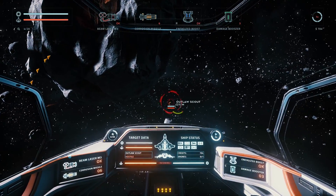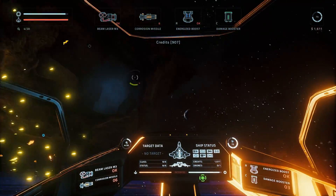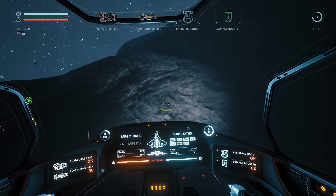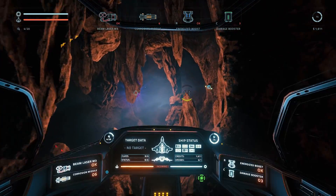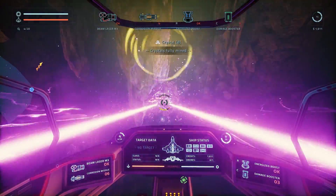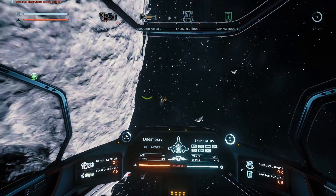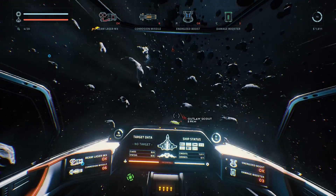On easy mode the timer is very lax, so you can spend a good amount of time exploring. On normal and hard it's punishing. Tech containers are also not immediately obvious as to where they are — this one happens to be inside here. Every now and again you'll find mines or trap turrets. Some areas require careful navigation through tunnels, which on normal mode is terrible because the collision damage is insanely high. I've died more than once from bumping or grinding against something. On normal, they really should nerf collision damage significantly.